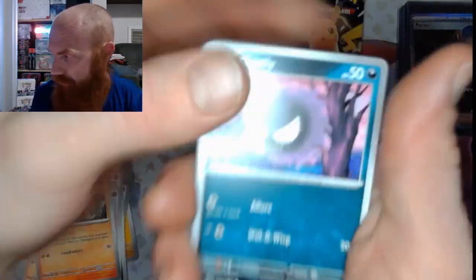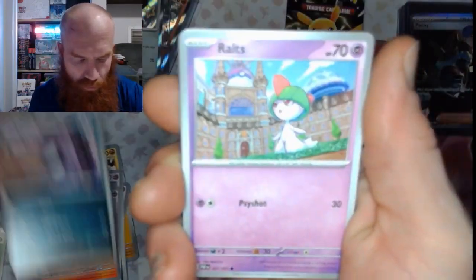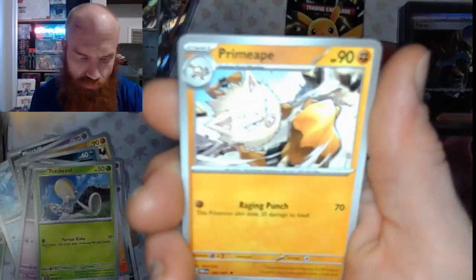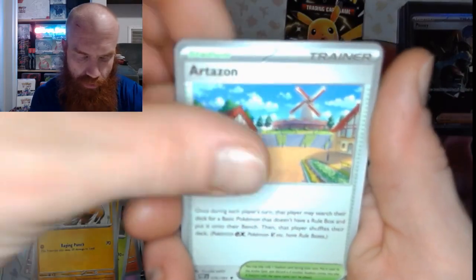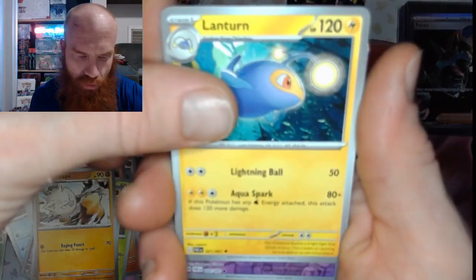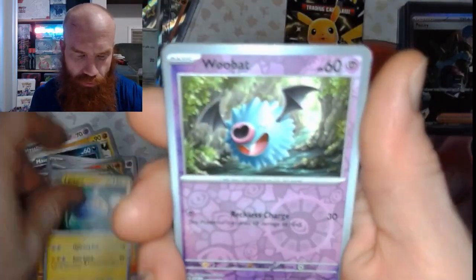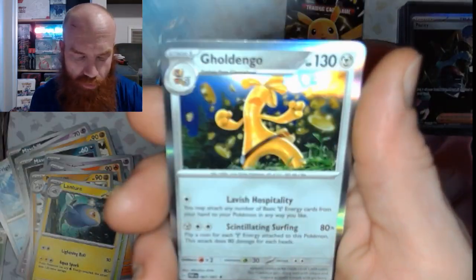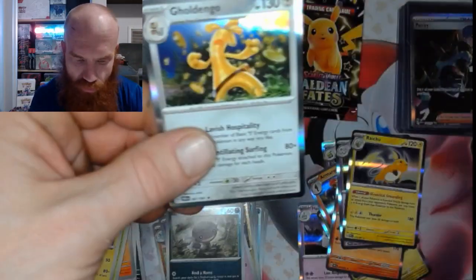Dark energy. Gastly, Ralts, Toad School, Fanpeat, Primate, Partisan, Lantern, Woobat reverse, Wooper reverse, and a Gold Dango hollow.